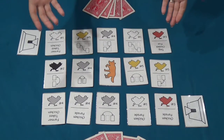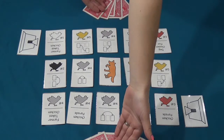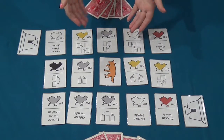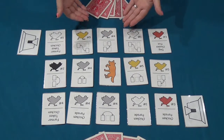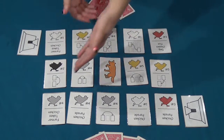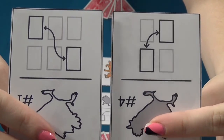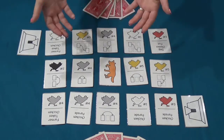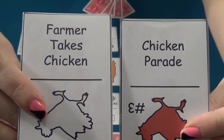Chickens also have an action attached to them. The action may only be used when the chicken is played from a player's hand. Actions help players rearrange the field to either better their pecking order so they can score more points, or they may mess with their opponent's pecking order. Actions are either diagrammed and show the way cards may move around, or they will be written actions that allow the active player to use the card's special abilities.